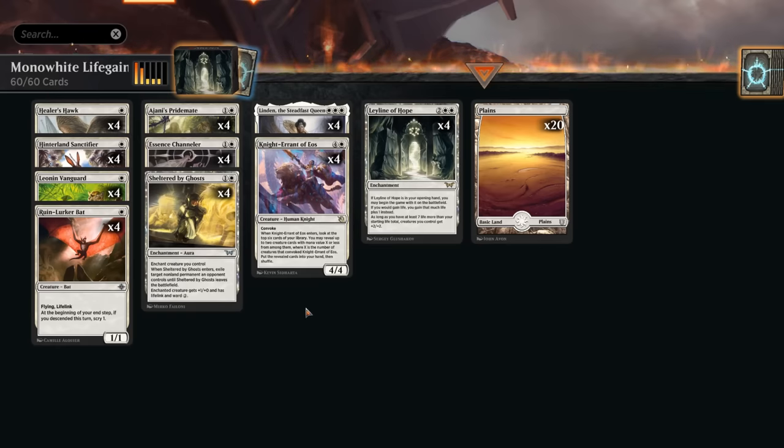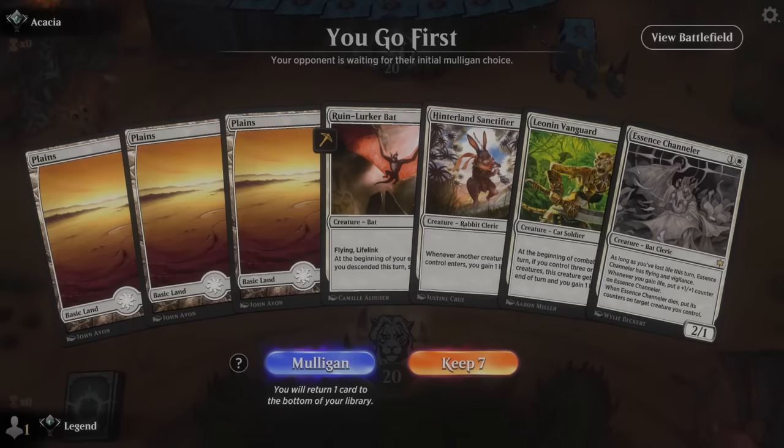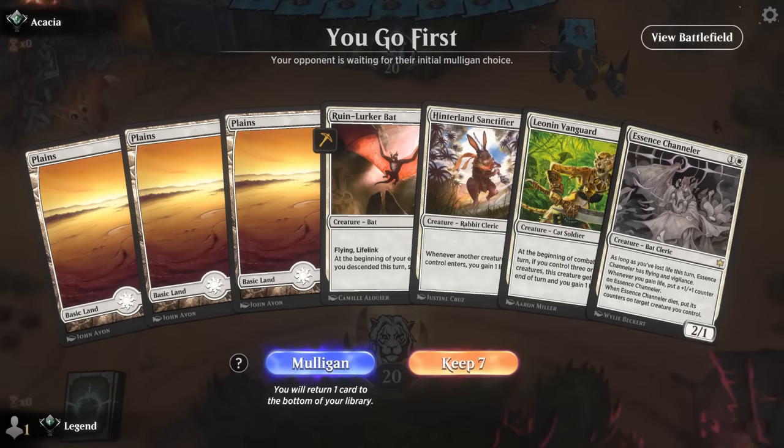Leyline of Hope feels very similar to Leyline of Resonance before it got banned in best of one, although it doesn't necessarily win you the game on turn two — it just pulls you so far ahead if you can get some of these cheap lifegain synergies going. The mana base could not be any simpler — just 20 basic plains. Overall the deck's not too expensive to put together, especially if you already have some of the rares from past standard sets.